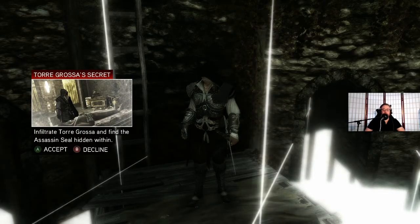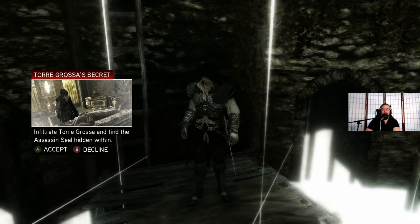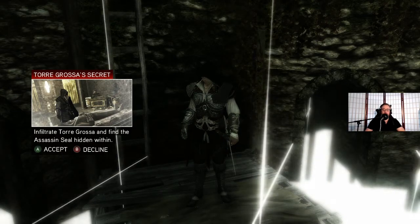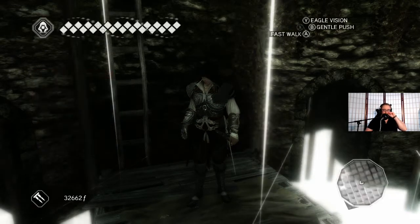Hello everyone, and welcome back to another episode of Assassin's Creed 2, here on the Game Professor channel. I am your host, the Game Professor, and today we are going to be going through Torre Grossa's secret - infiltrate Torre Grossa and find the Assassin's Seal hidden within. So let's get to it.